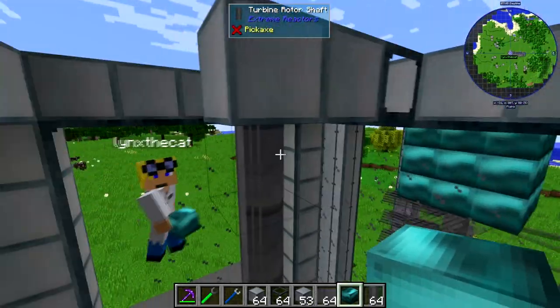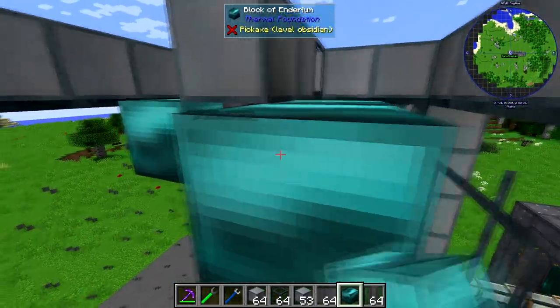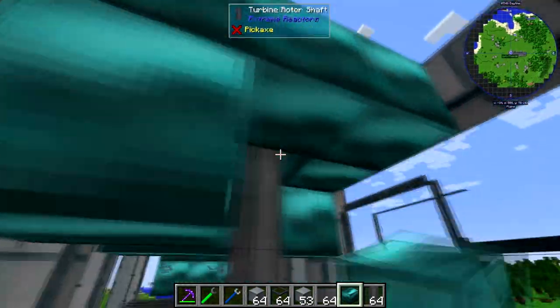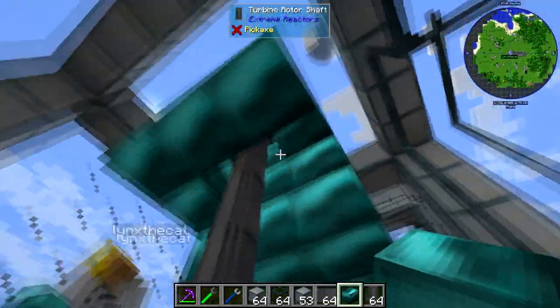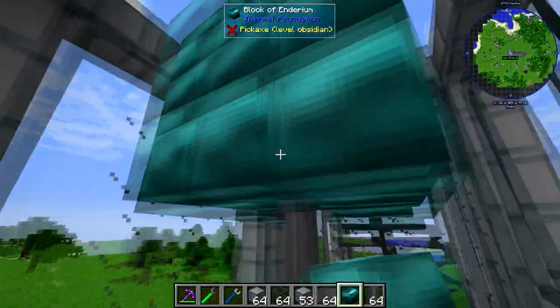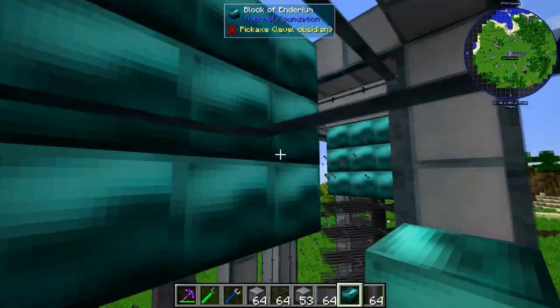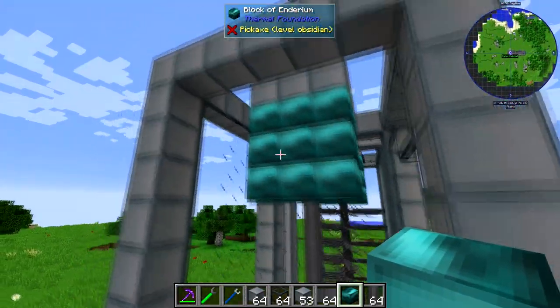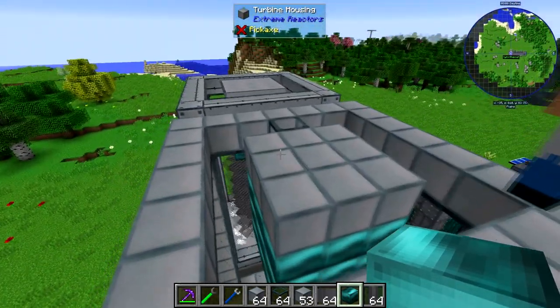You can use different materials — you can use gold or iron, and they all have different properties and generate different amounts of power with different drag values. Ender is pretty good but it's extremely expensive. I'm just going to fill in the top with just normal housing and glass blocks.